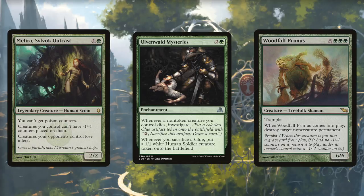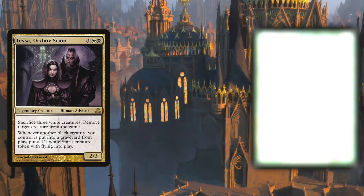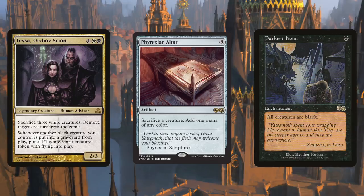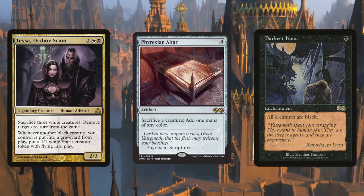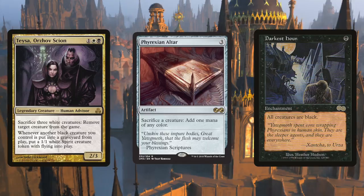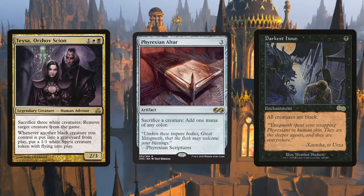Next is Teysa, Orzhov Scion, comboing with Darkest Hour. Teysa's ability reads: whenever another black creature you control dies, create a 1/1 white spirit creature token with flying. If we cast Darkest Hour, all creatures are black, meaning we can sacrifice any creature and Teysa will create a 1/1 flying white spirit that's also black thanks to Darkest Hour. So sacrifice a creature to Phyrexian Altar with Teysa and Darkest Hour in play for infinite spirit tokens coming in and out, and infinite mana.